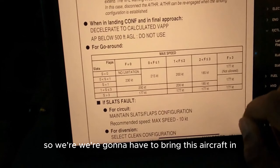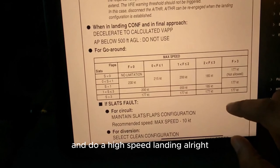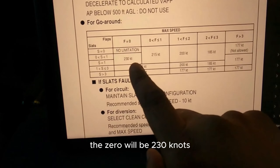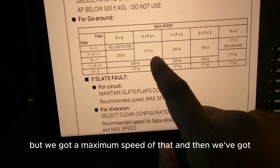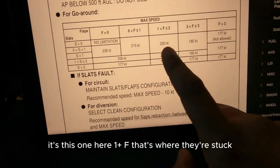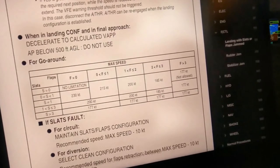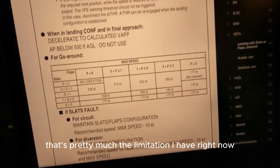So that's pretty much what we've got to do now. We're going to have to bring this aircraft in and do a high-speed landing. When landing configuration on final approach, flaps 0 would be 230 knots but we've got a maximum speed limit. It's flaps 1 plus F, that's where they're stuck. So the speed is going to be 200 knots that we want to maintain at all times. That's pretty much the limitation I have right now.